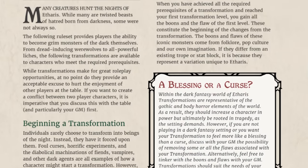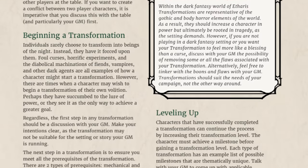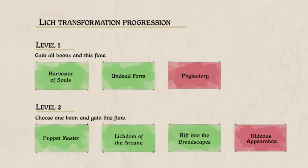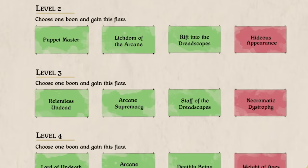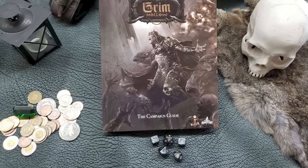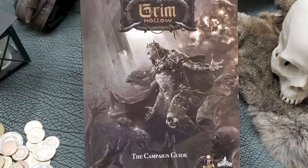Grim Hollow added a literal whole chapter dedicated to transformations — a whole system where you go through four stages with stats, abilities, and changes. But no transformation is the same; you could actually pick abilities as you go deeper, so if two players got turned into werewolves, they would actually be different. They even had recommended levels for how strong any particular stage was. They had this for vampirism, lycanthropy, fiends, apparant horrors, liches, and angels. The whole chapter just blew my mind.